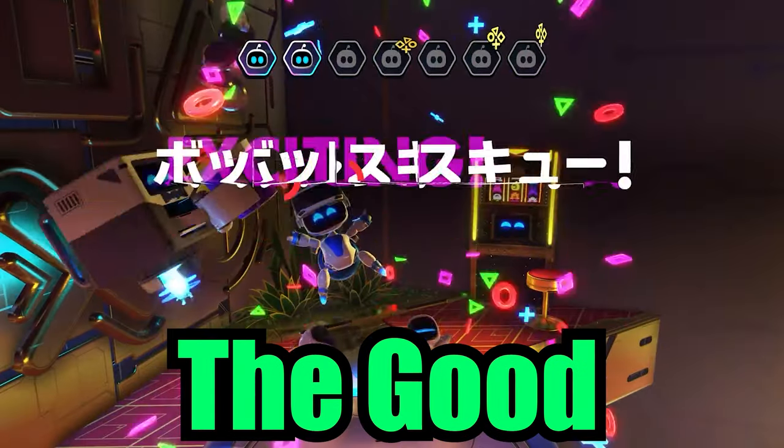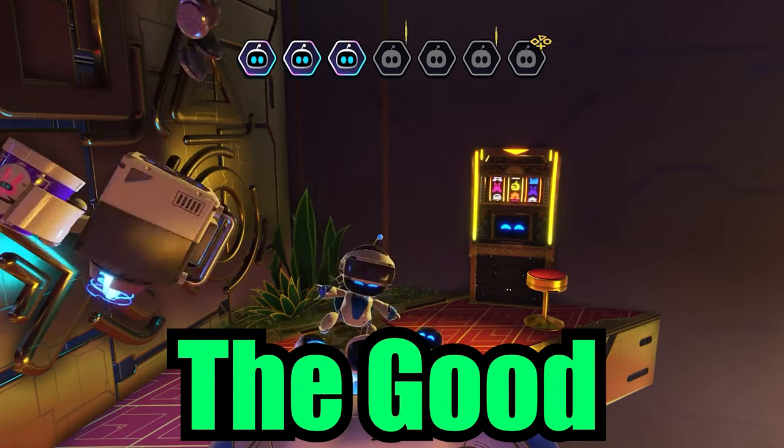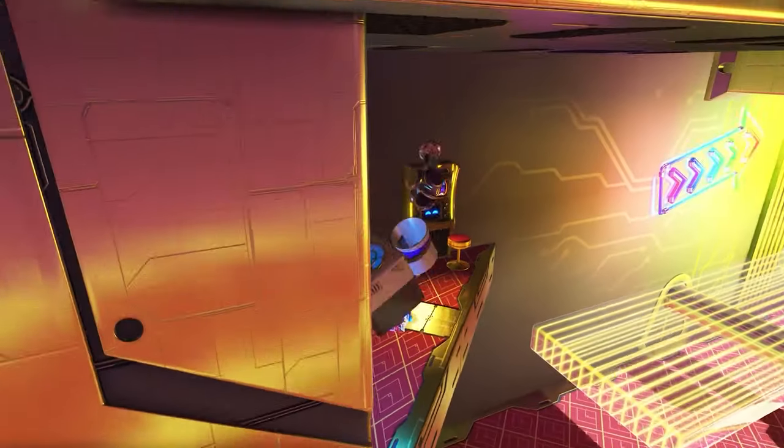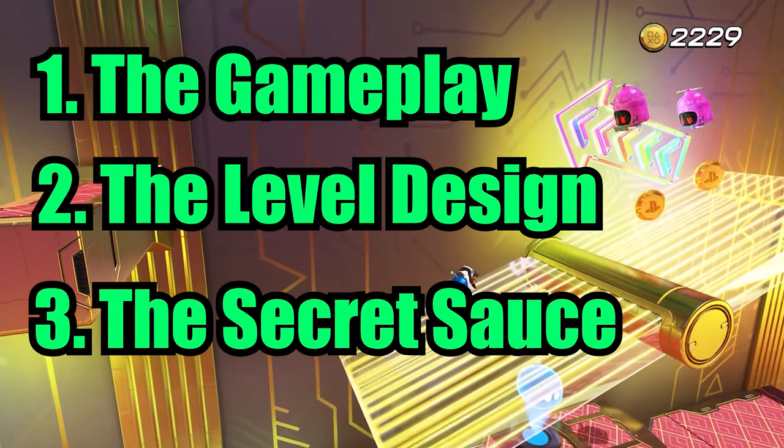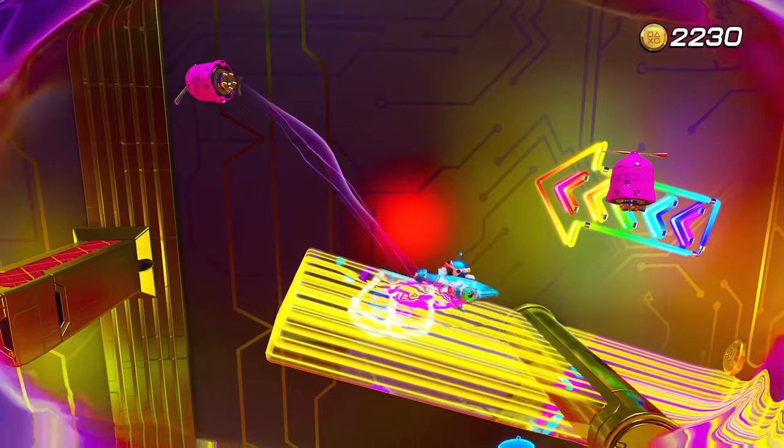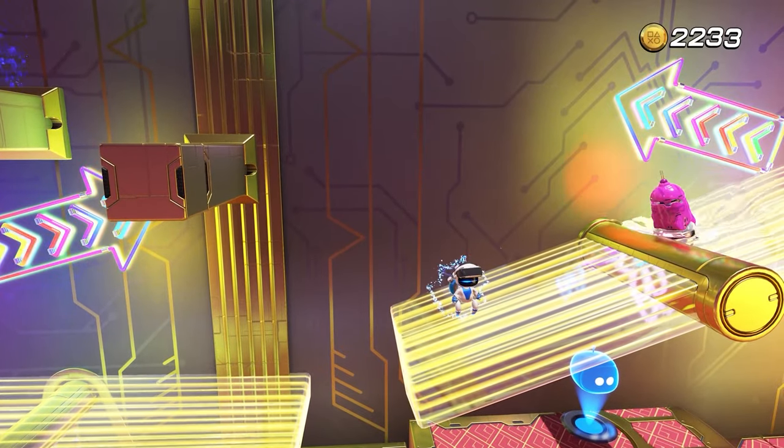First, let's talk about the good. When you think about a good platformer, three things tend to stand out that make certain platformers stand out from the crowd — in no particular order: the gameplay, the level design, and the third being the gimmick, or what I'd like to call the secret sauce. So let's look at the first test: the gameplay.